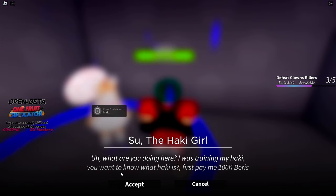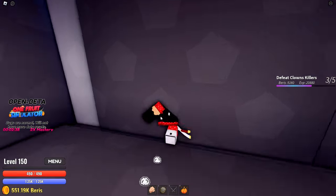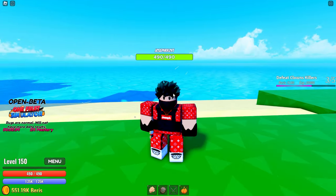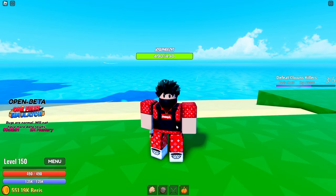What are you doing here? I was training my Haki. You want to know what Haki is? First pay 100k berry. So basically it just costs 100k berry. And on PC you have to press T to turn it on or off.